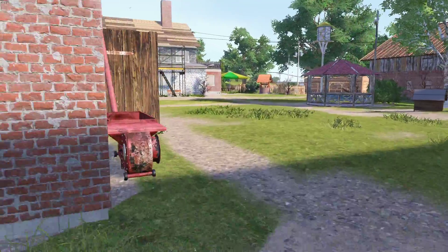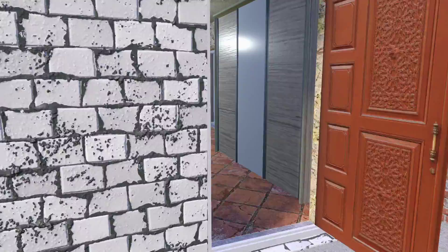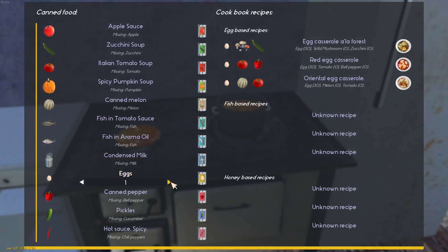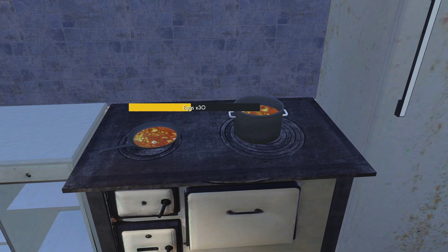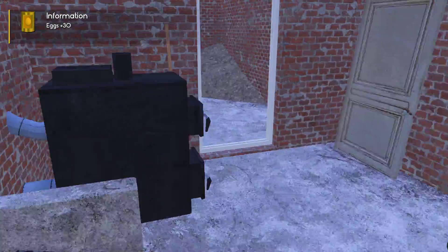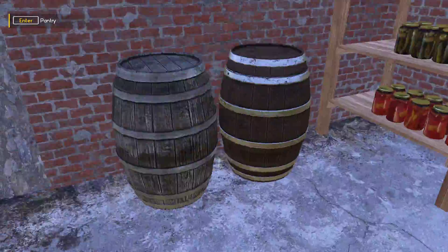Right, now to test the chickens. We had 30 eggs. Wouldn't mind getting that roof finished too. We had 30 eggs, so we're going to turn in for the night. How many eggs have I got on me? 30. So we'll go and cook them up. Cook up all what we've got, 30 eggs. I love the cooking on this - it's fast, you don't have to sit there and wait individually cooking one egg at a time. So we'll go in the pantry, we currently have 53. Look at all the food I've got.